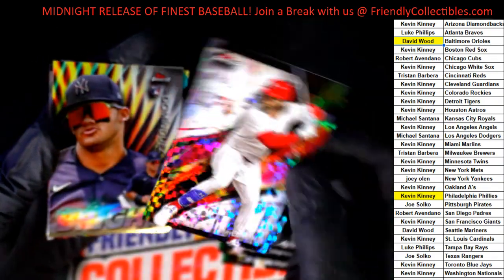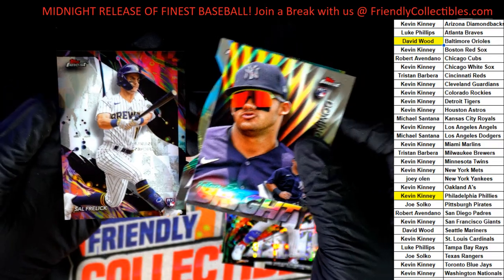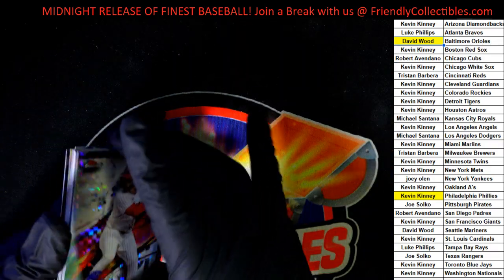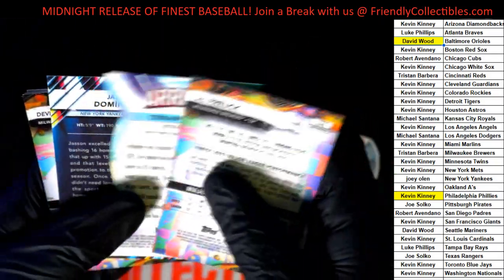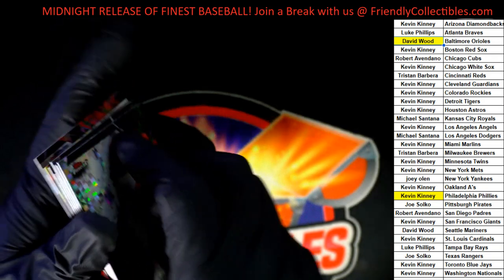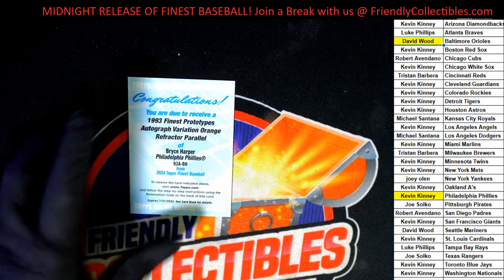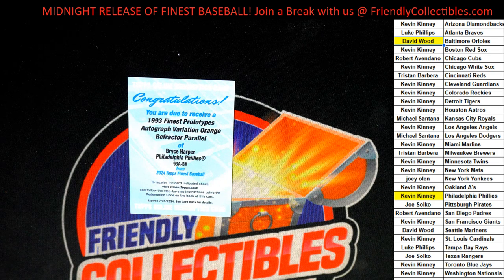Here's a Bryce Harper right here. Nice Jasson Dominguez. A Rivals die-cut rookie, and finishing out the break with the Brewers rookie. Finest Baseball - it looks really nice, a great break to rip. We're seeing good things coming out of here. What a great first box! I'm going to confirm the orange refractor is number 25 - I'm pretty sure it is. I'm also going to link up the next Finest Baseball so you can start picking teams for our upcoming Finest break.